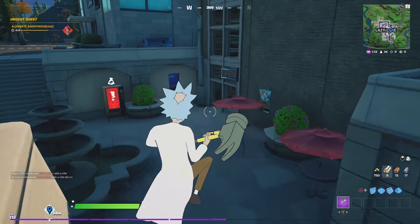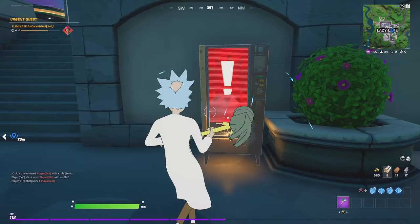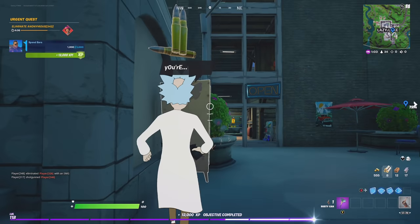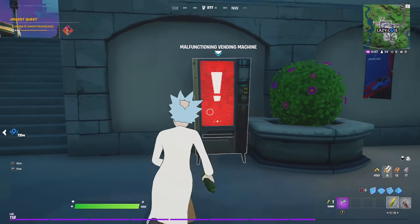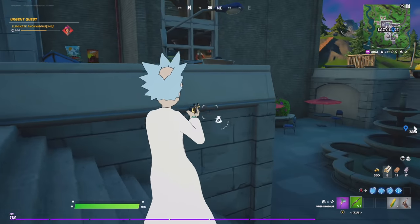I'm not getting eliminated now. There's someone there. That's taken so long — give me something good. Oh my days, a rusty can. Are you serious? After all that? Some ammo. Come on, give me something good. What is that? Some corn? I'm spending all my gold bars. A green pump — at least it's something we can use. We can't get eliminated now, I finally found it, I searched the entire Fortnite map.